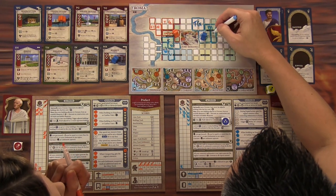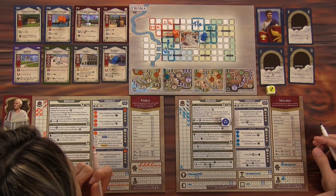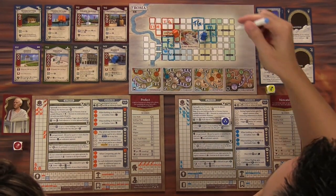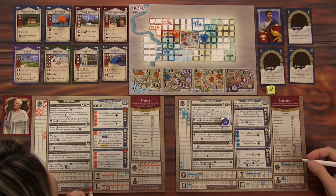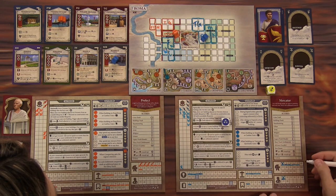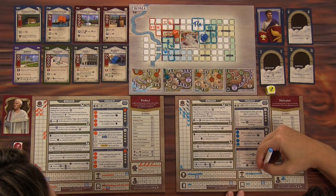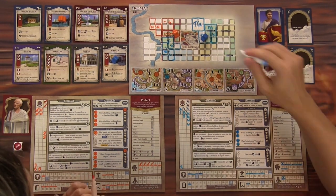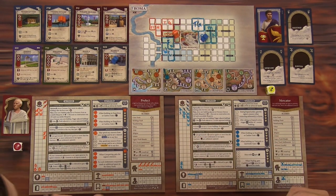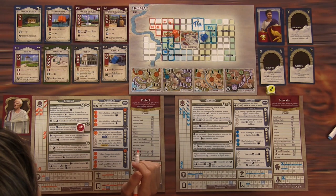Six, seven, eight troops — that's really good! And then that's another building. I also built in Viminals, which gives me another ring from Jeremias — I'll store that as well. I'll get another ring on my next turn. I'll take a fish to move, and he can move here for free since it's one free move. I'll just keep my basket resource and call it a fish, since I may need to get around somewhere.